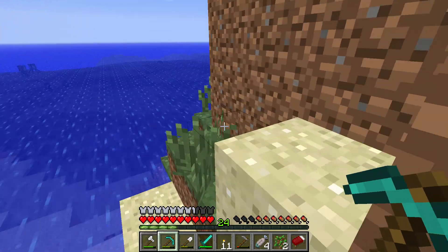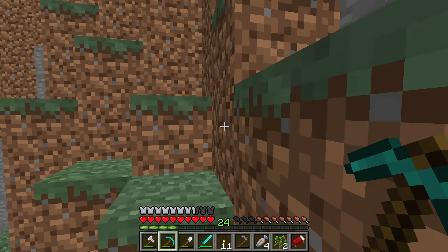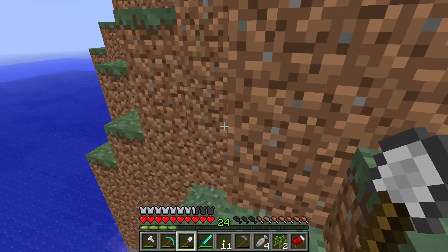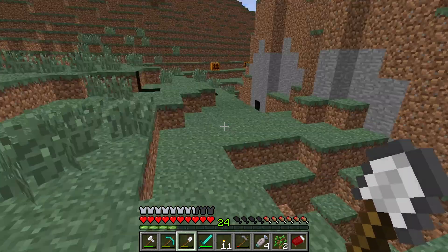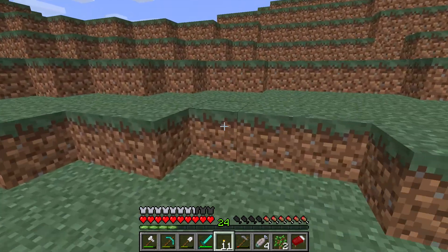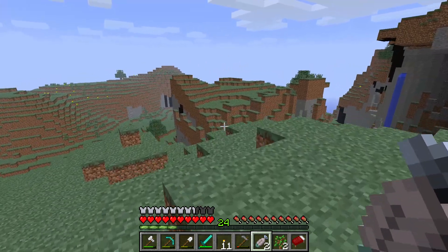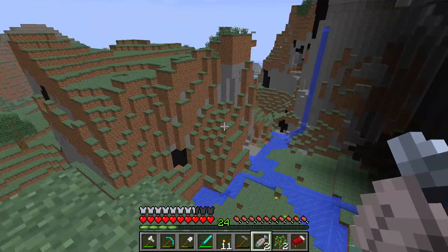I'm pretty sure this is literally just another island and not a mainland. It's like a mountain island, which I guess is cool. I don't know if there's anything else on this island other than chickens and a few trees. Oh there's pumpkins! But I don't really see anything else. I'll get that - oh no, it keeps going! Okay, this might be mainland. Oh wow, there's some water like a cliff here. This place is pretty cool.